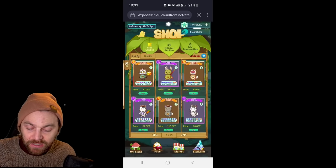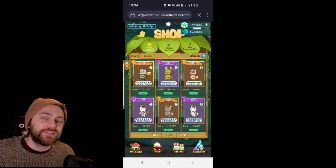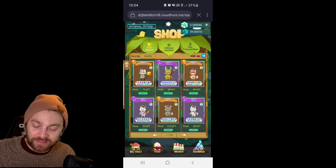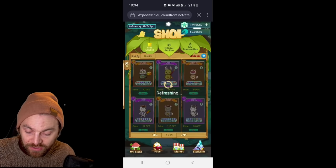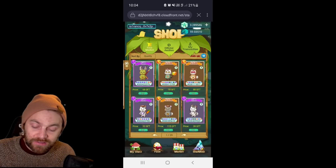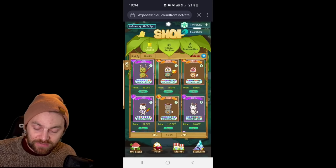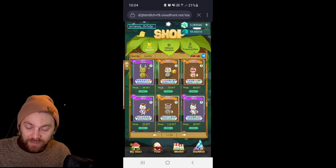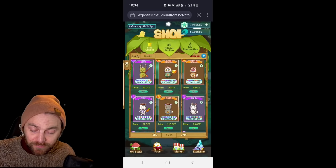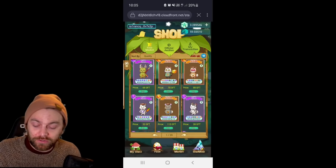Each star has eight different traits, nicely listed as a summary — the circles represent each trait level. This one for 70 GFT has two SSR traits and three SR traits. One slightly more expensive at 88 GFT has three SSR traits. You can merge them together to get better traits, and you can also sell them.